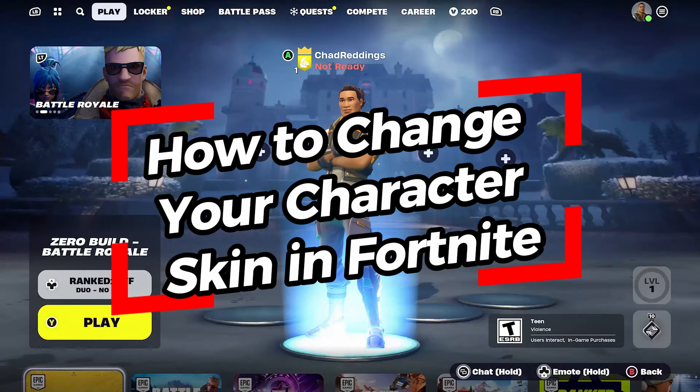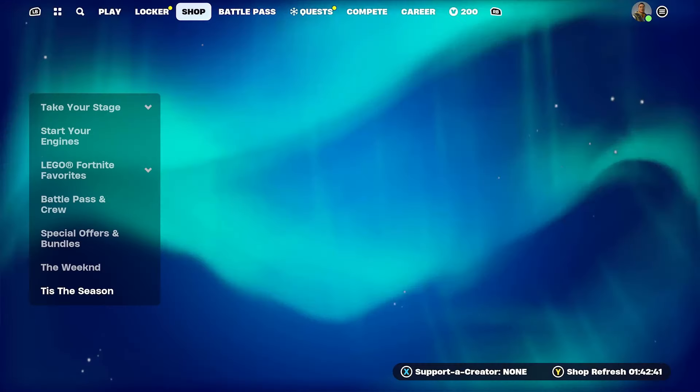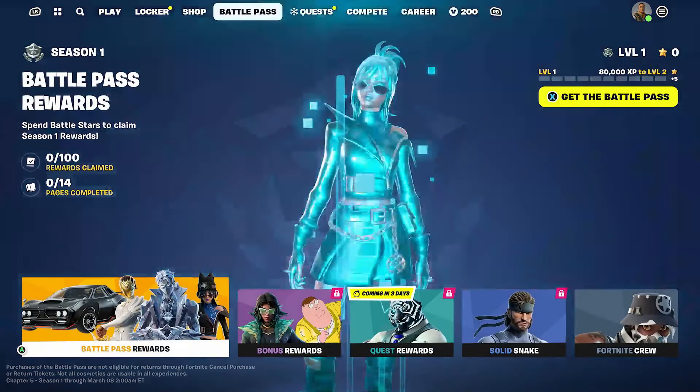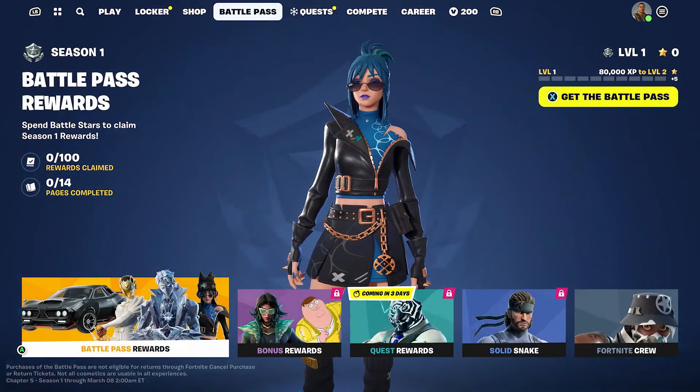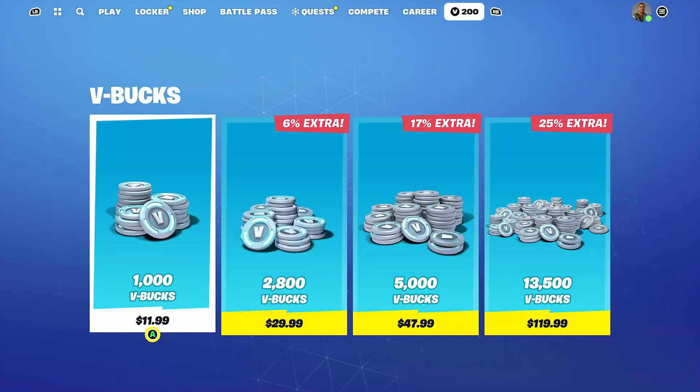In this video, I'm going to show you how to change your character in Fortnite by changing the skin. If you want to pick up a skin, you can always go to the shop with your V-Bucks to purchase stuff. If you scroll over and purchase the Battle Pass, you get a bunch of different skins as you level up. In order to get any of these skins, you do need to have V-Bucks, and here are some of the different packages.